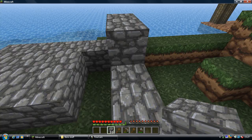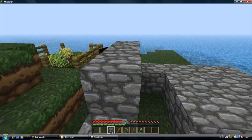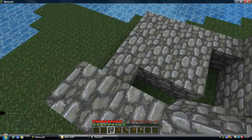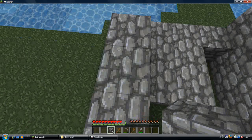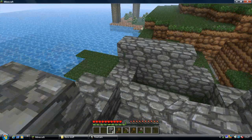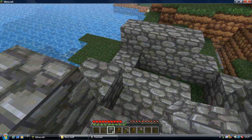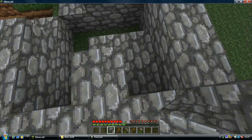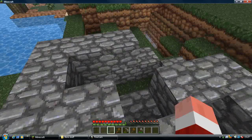Let's start off doing a second floor. Just gotta leave a bit of room for water. Leave the gap for the lava. Oh, I've run out of cobblestone.